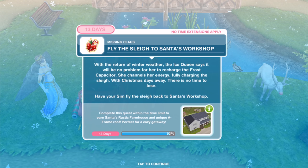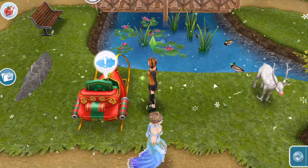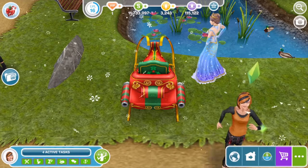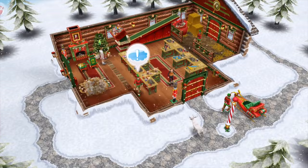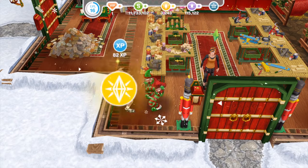With Christmas days away, there is no time to lose. Have your Sim fly the sleigh back to Santa's workshop. Your Sim races to the North Pole in Santa's sleigh. Christmas is tomorrow — but why is the workshop so quiet? Dave is the only elf around. Have your Sim talk to Dave for 30 minutes.